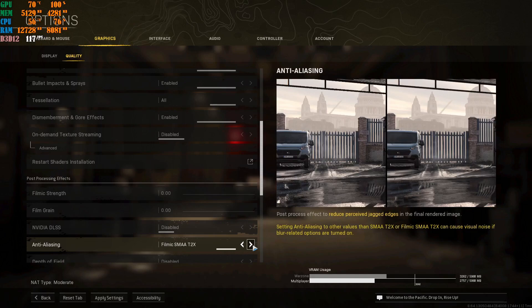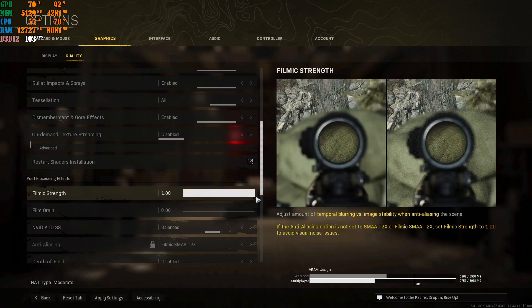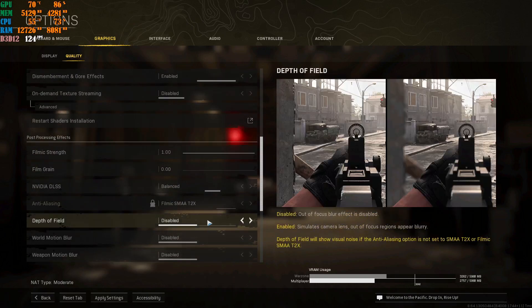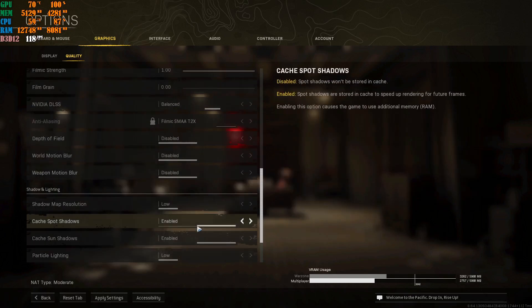If you are an NVIDIA user with an RTX card that has DLSS, go ahead and set DLSS to balanced and put film grain strength at 1.00. Disable depth of field, motion blur, and weapon motion blur — you do not need any of these in a multiplayer game. Disable all three of them.